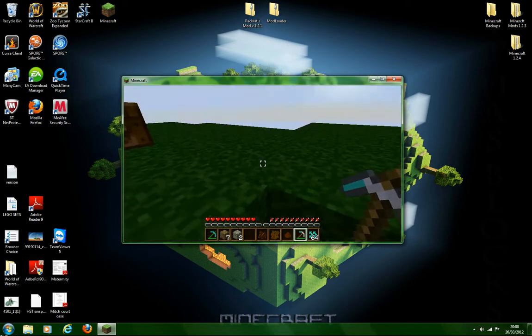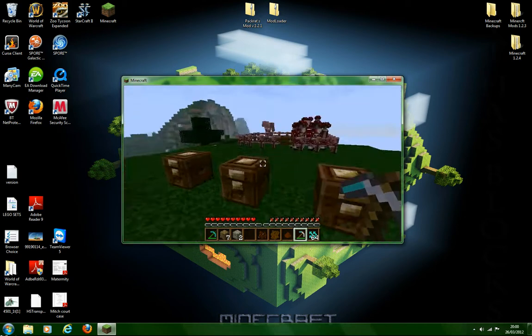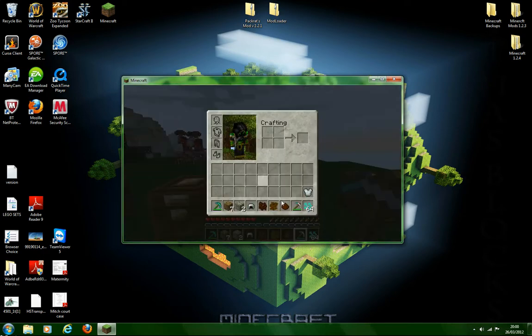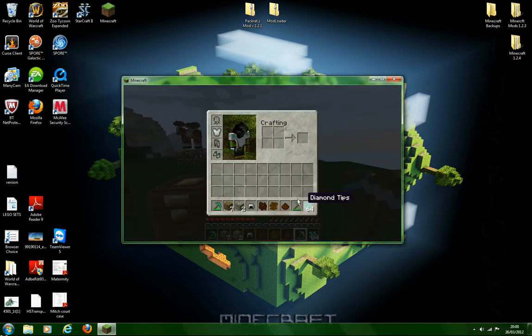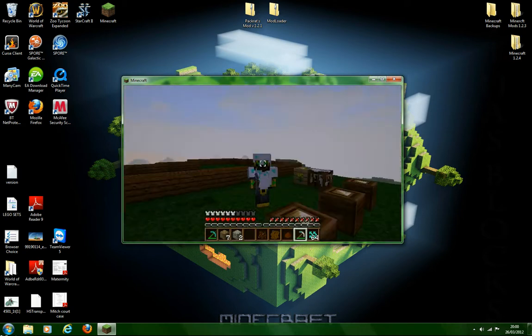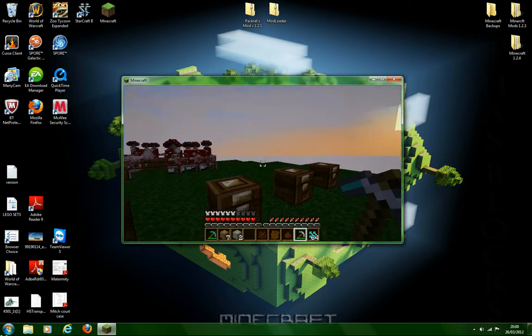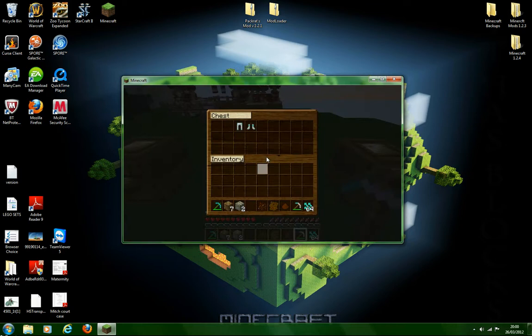You can do the same with the armor. He's also added coloured diamond pickaxes and coloured iron pickaxes. I've got a green one at the moment - green's my favourite colour.